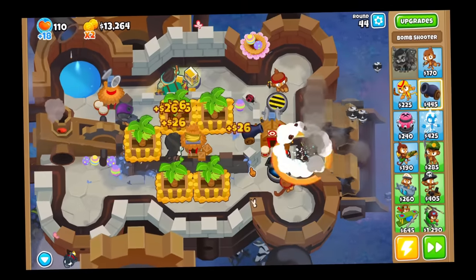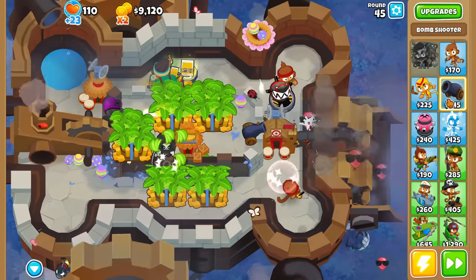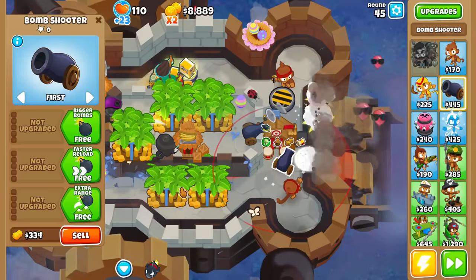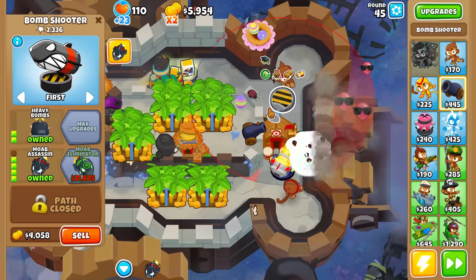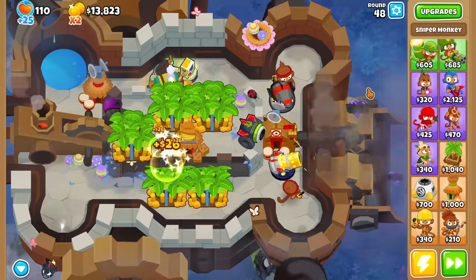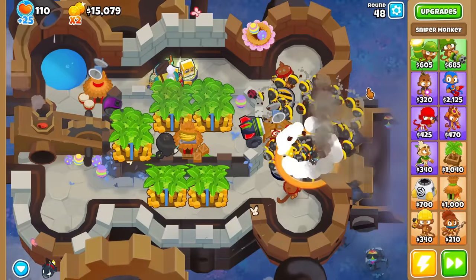This probably wasn't the best map to do it — it's not going to be like the highest possible round you can get. Let's go ahead and sell this bomb tower and get another one right here. This is going to be like the recursive cluster — so bottom path, middle path, this will be top. I think we should be good to go now. We're going to do a little magic button time. Shabam.